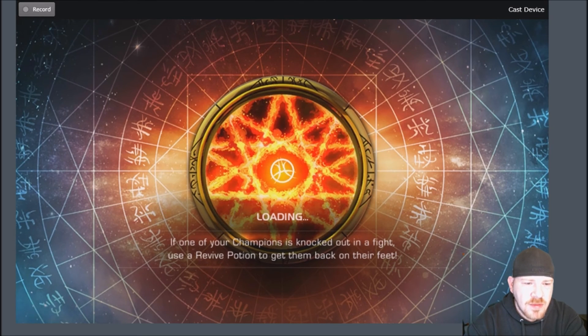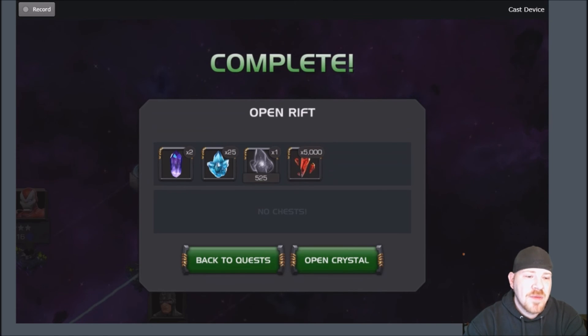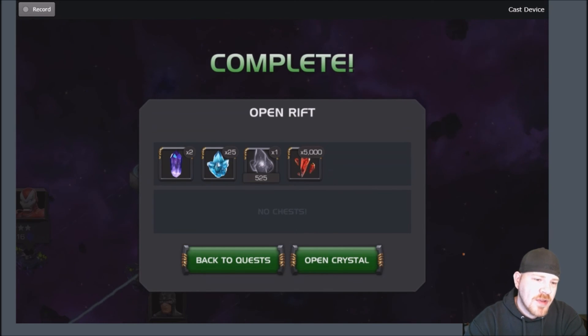All right, quest crystals — 20, 25. So you get 25 three-star signature stone crystals filled with three-star signature stones. That's not too bad at all! All right guys, that's where we're at. I'm going to end the video here. Let me know what rewards you guys have gotten from your dimensional rifts. We'll come out with another video on heroic and master rift shortly. Leave your comments below, let me know what you got, hit like if you enjoyed the video, hit subscribe if you haven't yet, and I will see you guys on the next video — take care!